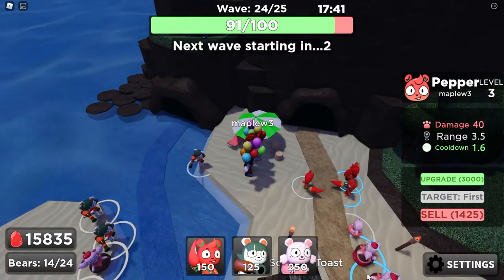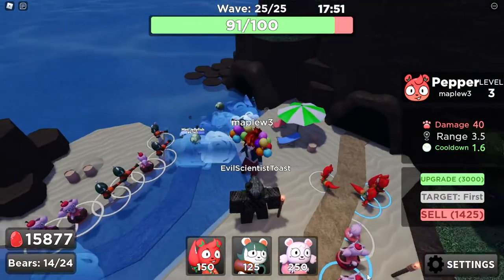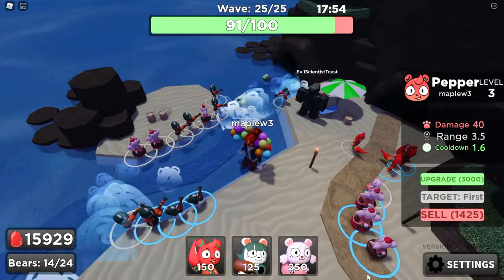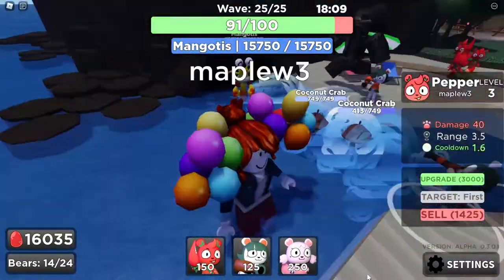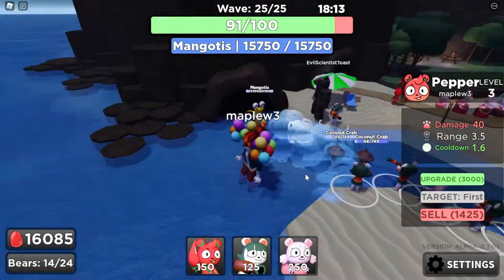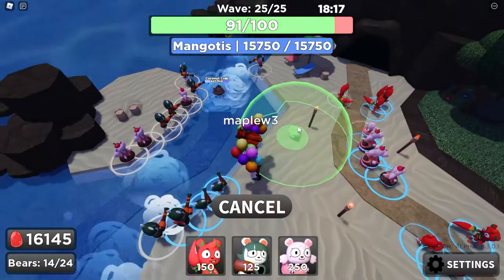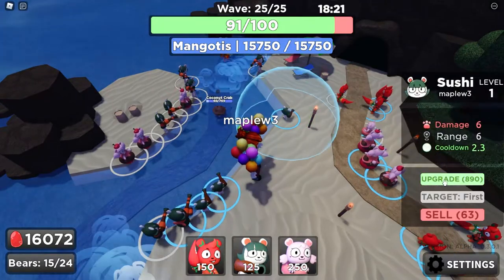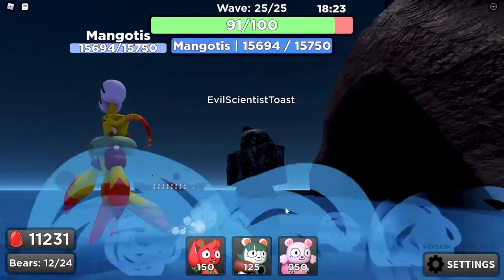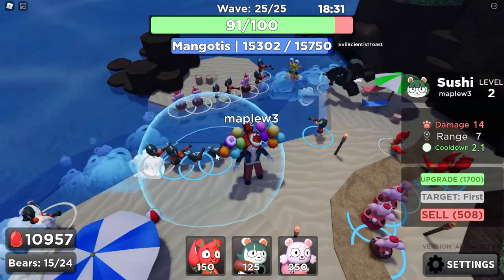Here we go. Oh boy, what will we get? Whoa, what is this? Blowing waves. Mangotus! Oh, it's the one that we've seen in the lobby — it's the one creature from the spawn. Oh my god, 15,000 health! Holy moly. Let me just appreciate the character design real quick. I love the layered tail. Cute, cute, cute. I love that. It's very cute.